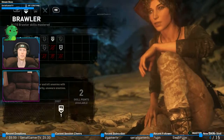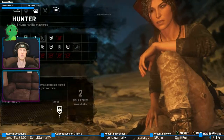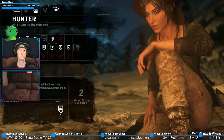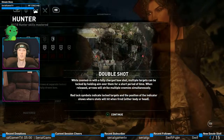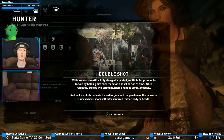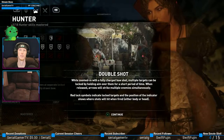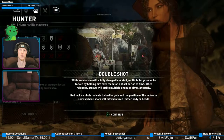Kind of want to do maybe deadly force, but let's check this out real quick. I'm gonna try the double shot — zoomed in with a fully charged bow shot, multiple targets can be locked by holding aim over them for a short period of time. When released, arrows will strike multiple enemies simultaneously. Red lock symbols indicate locked targets, and the position of the indicator shows where the shots will hit — fired either body or head.